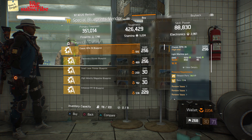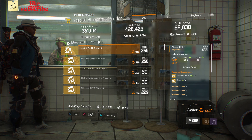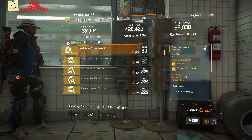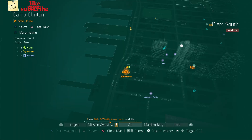Still at Base Operations, head over to the special blueprints vendor. We got a Classic RPK-74 blueprint with a gear score of 256, Electronics Gloves blueprint with a gear score of 256, a Small Laser Pointer blueprint with power level 34, and a High Velocity Magazine blueprint with power level 34.